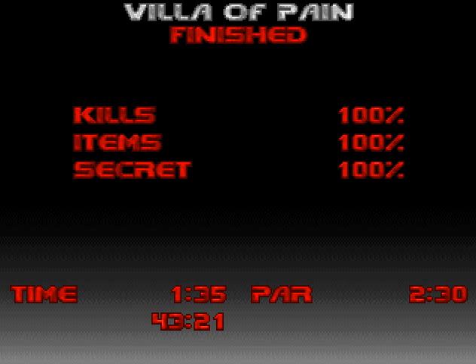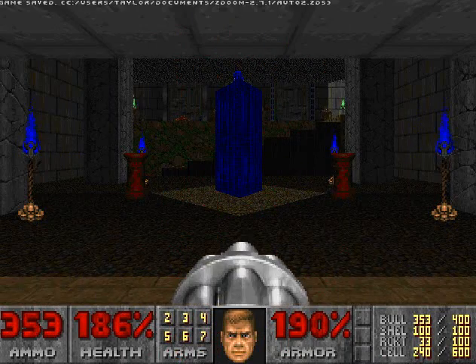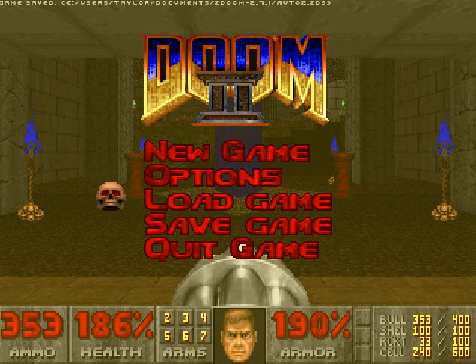Now we're done with Below Pain. I actually didn't really need to practice. I mean, that's all there was — like 38 enemies, no secrets. We'll move on to map 13, Dark Crypt, in the next video. Until next time, I'm DT — peace out, everyone.